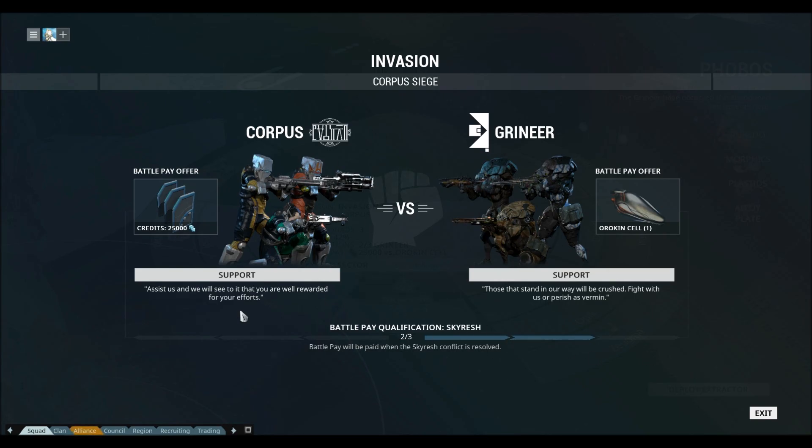If you do this and you complete it three to five times, whichever the limit is, you have a chance of Alec V sending you a message, just like the Stalker does, pretty much notifying you that you are marked for death. And you have a chance of Zanuka Hunter spawning in any mission that does not regard aiding Corpus, just like the Stalker has a chance to spawn in any mission except the boss fight.